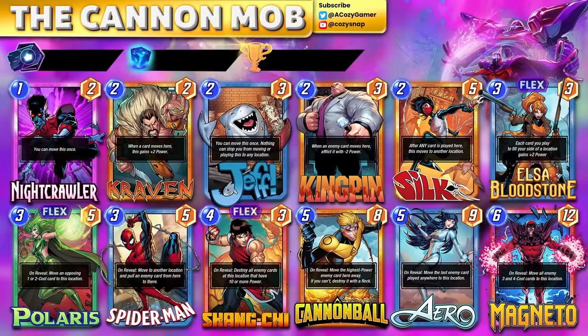If you've been watching the channel, you know the Mobster Move deck from a while back — it was a solid, sleeper deck, pretty competitive with a lot of value cards. Naturally, Cannonball fits right in there. That brings us to today's deck highlight: the Cannon Mob. It's a lot like the Toxic Mobster — lots of cards built around the movement style, with Craven and Kingpin as the foundation.